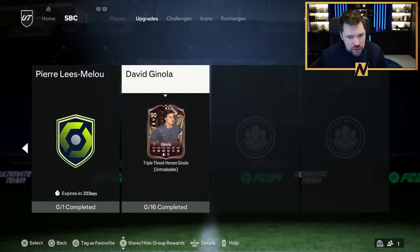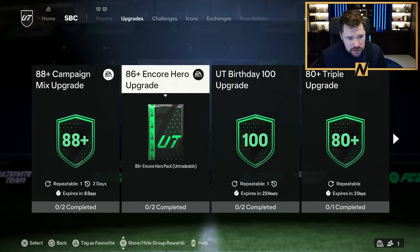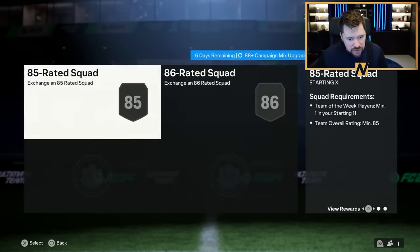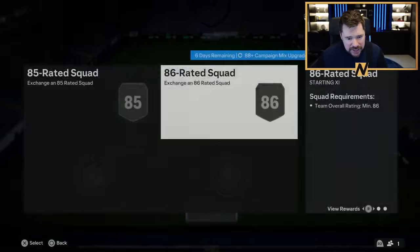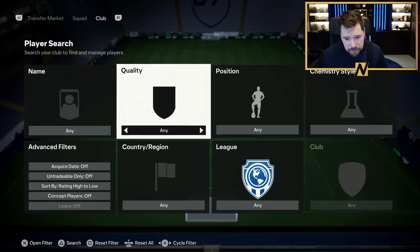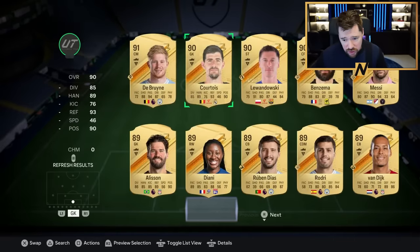Please, Milu and Ginola - speaking of upgrades. We've got an 88 plus campaign mix upgrade, two segments needed: an 85 with an inform and an 86. Guys, honestly, I am blown away, first of all, by that Evo.